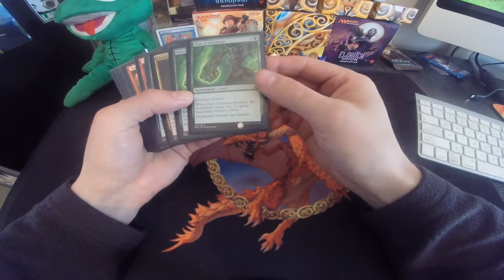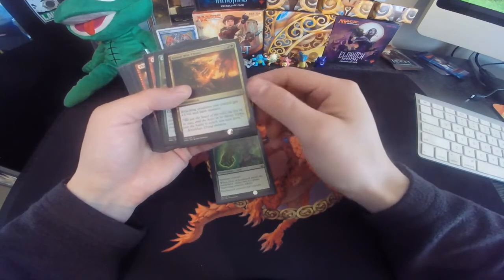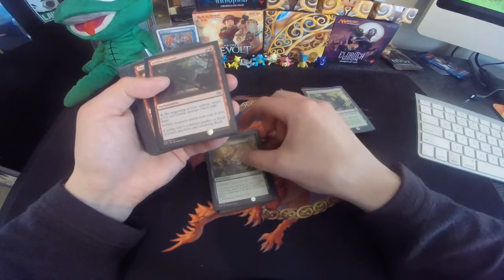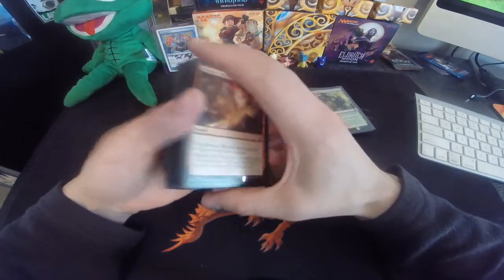He had two 1/1 creature tokens. All creatures get +1 and have menace. Creatures get a 1/1 upkeep, create a token. So like I said, he went the token route.